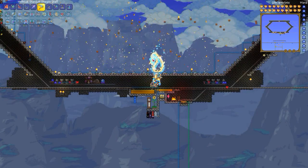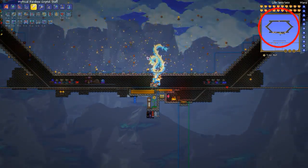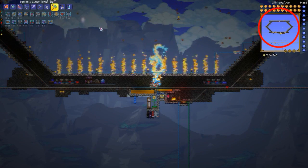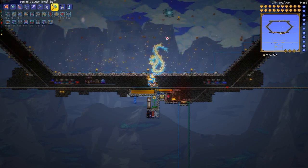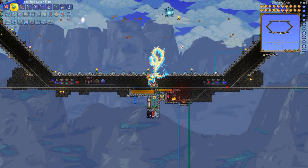This is just going to be a quick episode where I show my final Moon Lord arena design. It has a hexagonal shaped minecart track that goes around where the Moon Lord will spawn. Once I get going, it keeps moving on its own and is reasonably effective at dodging the eye attacks.